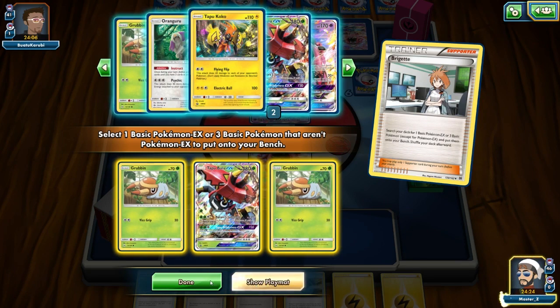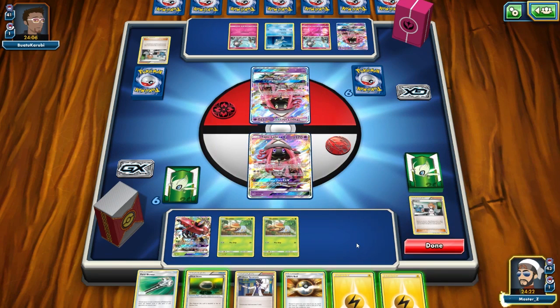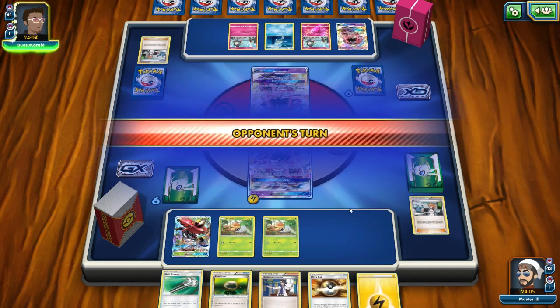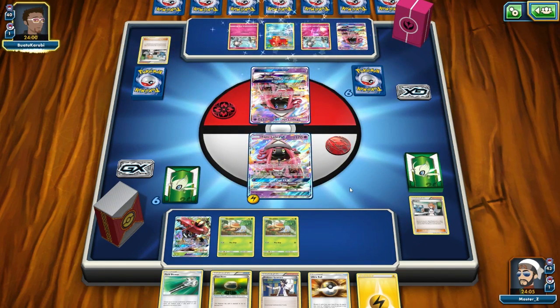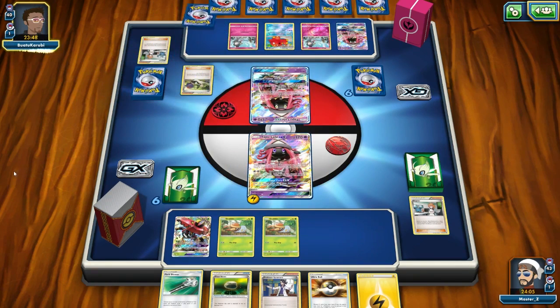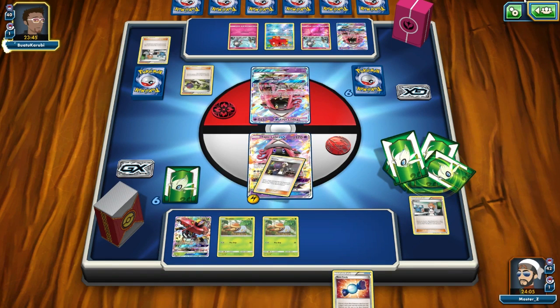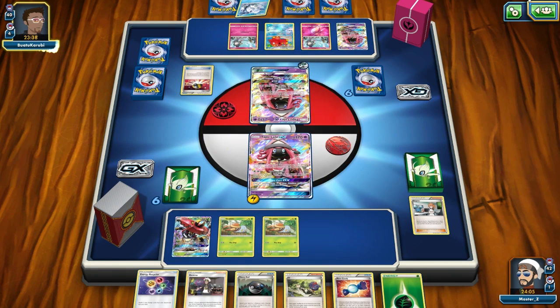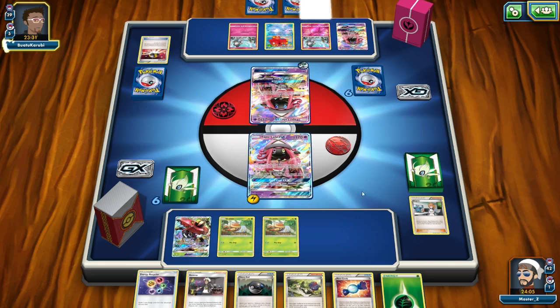I'm going to use Bridget. It's important we get a couple of Grubbins out because if he gets Gardevoir out and Guzmas a Grubbin we'll be in trouble. My hand is not too bad though — I've got Float Stone in case he tries to stall. I put an energy on the Topolele so maybe I can set up a knockout against those Ralts. Then he ends me into a really good hand — I've got Guzma, Rare Candy, and Heavy Ball for the turn-two Vika Volt.